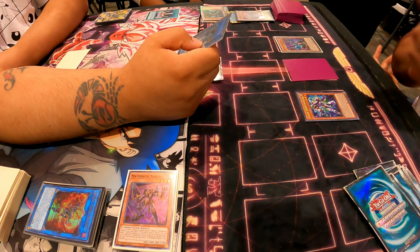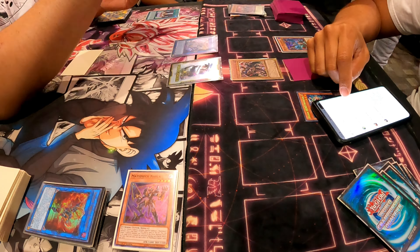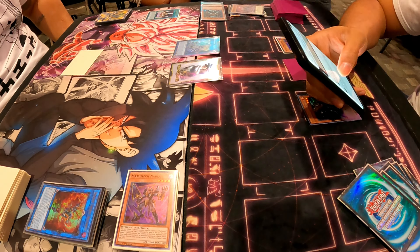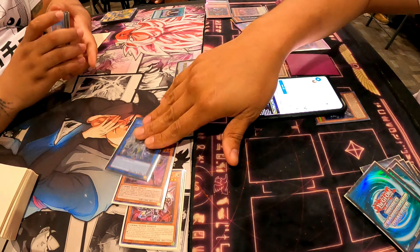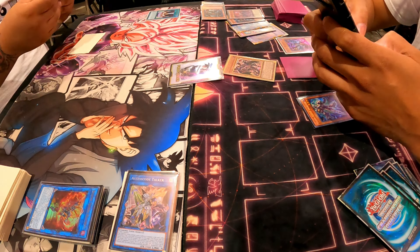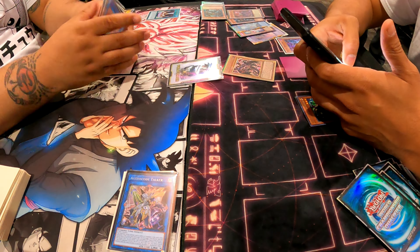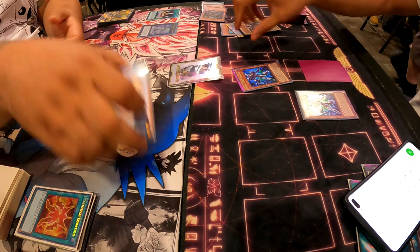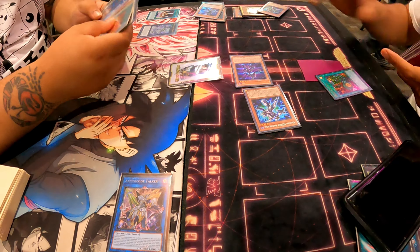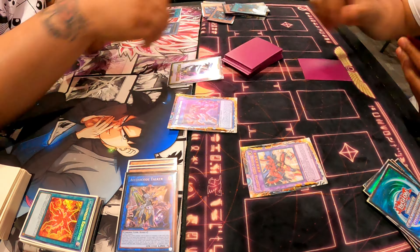I'm on my phone looking at rulings — that's typically what I do at my local shop since we don't really have judges; we all help each other out. Next time I'll definitely get rid of the link monster so my opponent won't be able to link climb into Access Code Talker. Eventually I said yeah, you're right on the ruling. He got rid of my Plasma, but it didn't matter — I wasn't following his turn, I still had too much card advantage and I'm just gonna OTK.